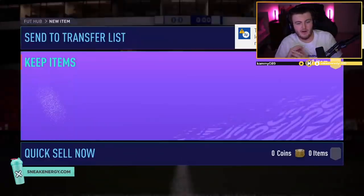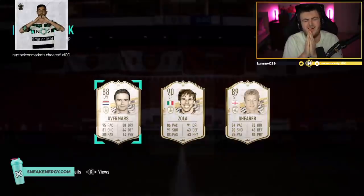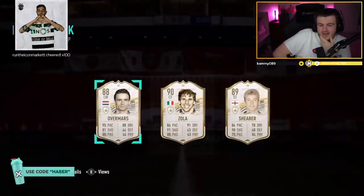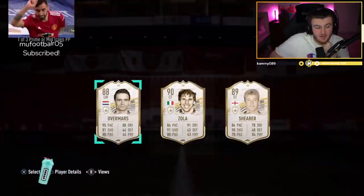Morty's pack now. Come on, Morty. Let's go. It's a Zola — oh, that is unfortunate. It is a Zola. Zola is the pick there because Shearer and Overmars just aren't good enough. That is a big L, unfortunately. That's really unfortunate.